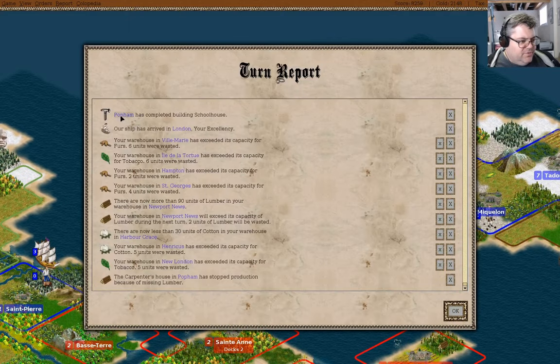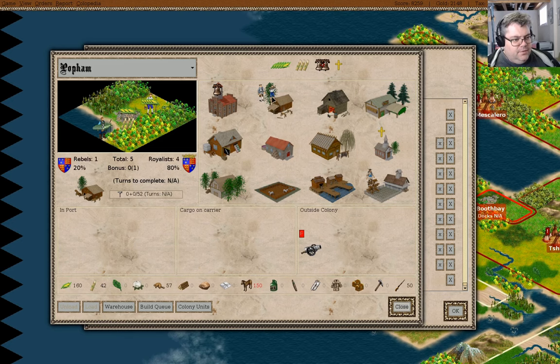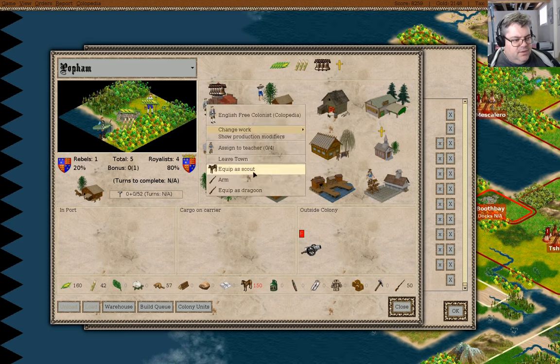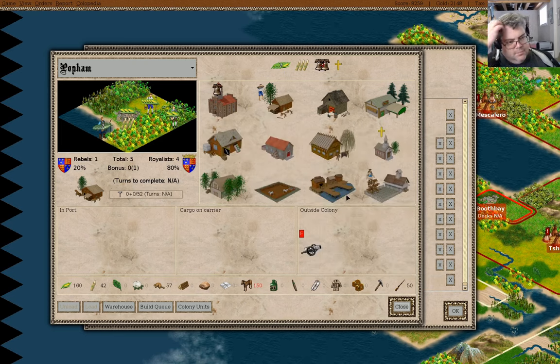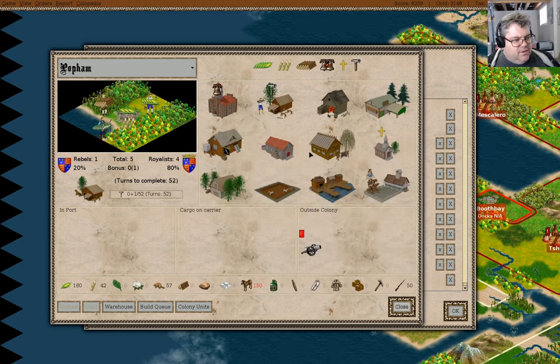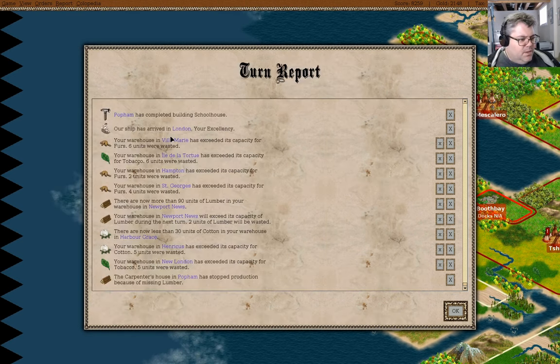We'll take a free colonist. We've completed a schoolhouse here, so I'm going to put this guy here and assign him to the teacher. I can change you to a farmer — wait, actually I'll change you to a lumberjack.